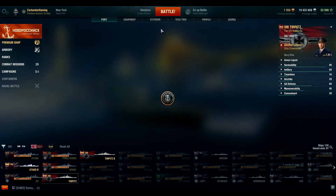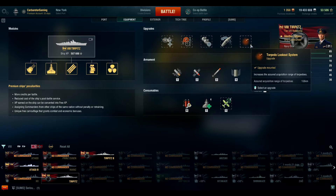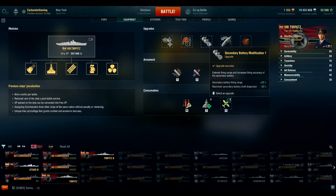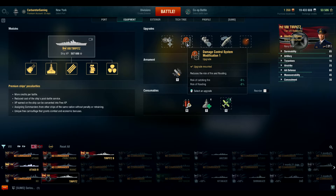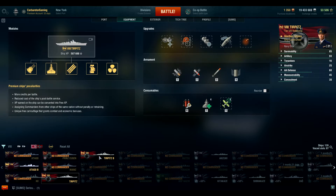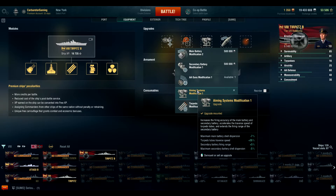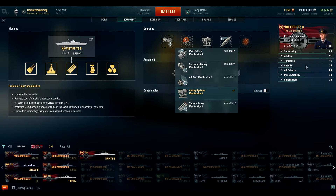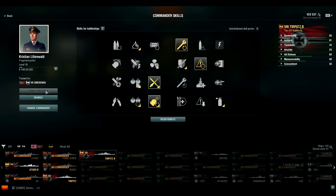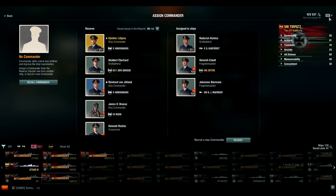If we go into the equipment here, you can see how I have this ship built: torpedo lookout, steering gears mod one, secondary battery modification one, damage control mod one, and auxiliary armaments mod one. In the Turpets B they're the same in all but one category — I have aiming systems mod one. This primarily affects the artillery. Let me kick these guys back to reserve so they don't affect the stats.